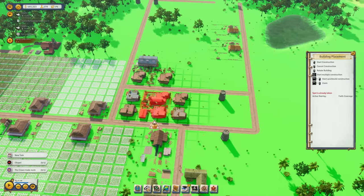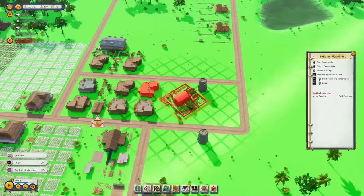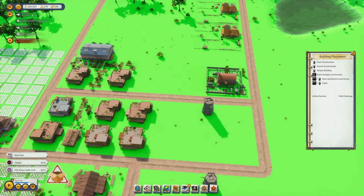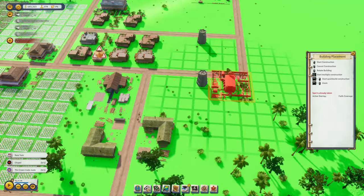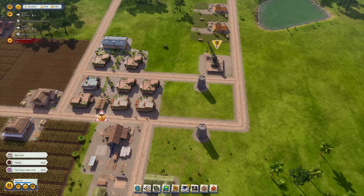Let's find a spot for the new chapel. Up here we have a few bunkhouses and the existing chapels are quite overloaded with visitors. So we should definitely have one somewhere in this area — out here in the wilderness almost, as we're growing toward it anyway.